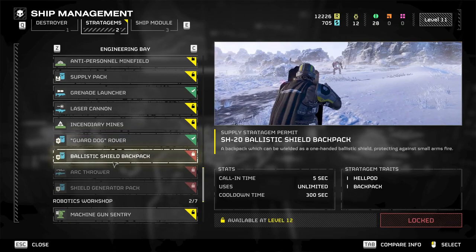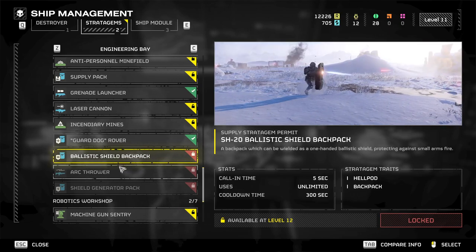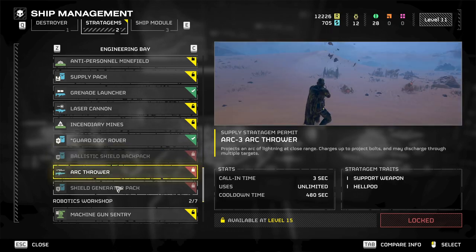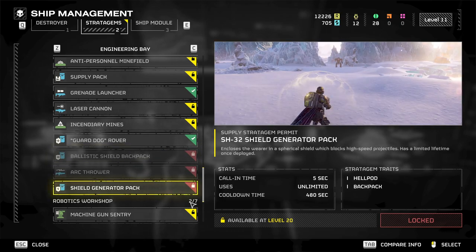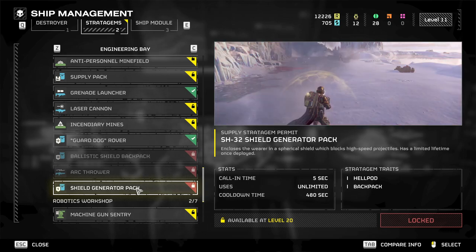We've also got the ballistic shield — might be useful, not quite sure if I'd ever use it. The arc thrower, and then the shield generator backpack. This is probably one of the most useful backpacks, as it was in the first game. So if you fancy using that, give it a go.